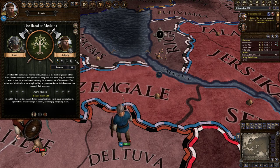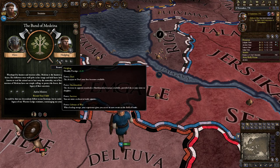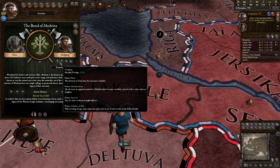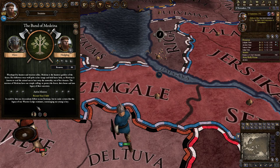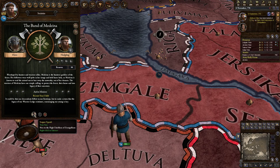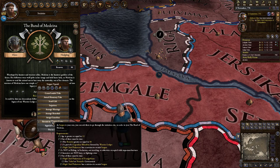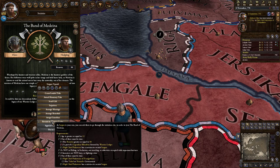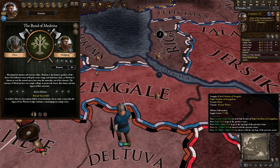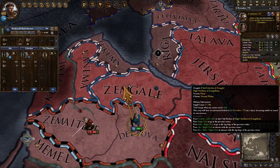Renown is used to rank up and do different things in the warrior lodge. So we're going to go to our child — we can right-click directly from here and select 'Recruit to Warrior Lodge.' And we recruit him.